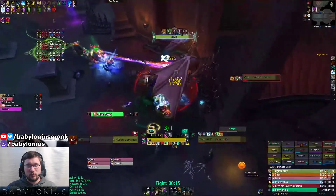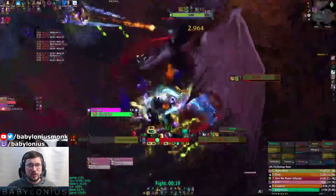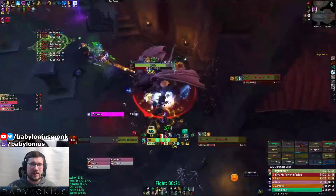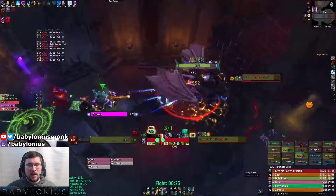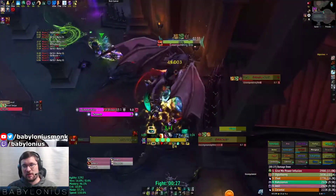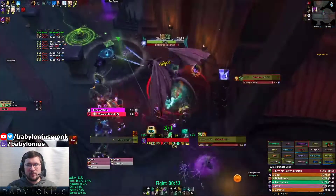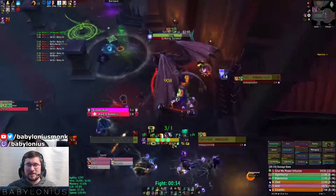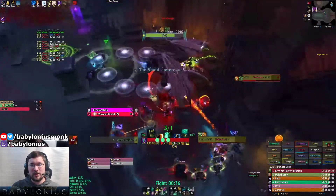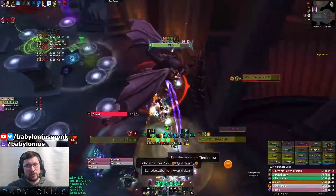You'll see he casts Wave of Blood, which is a great ability to use your Touch of Karma on, as it will eat up a chunk of that — it puts a big hit as well as a dot on you. He also casts Blind Swipe, which is another ability that can be useful for eating up Karma. Wave of Blood is generally the best thing to use Karma on because it can't be avoided, which helps your healers. Blind Swipe you can avoid, so why take extra damage when you don't have to.